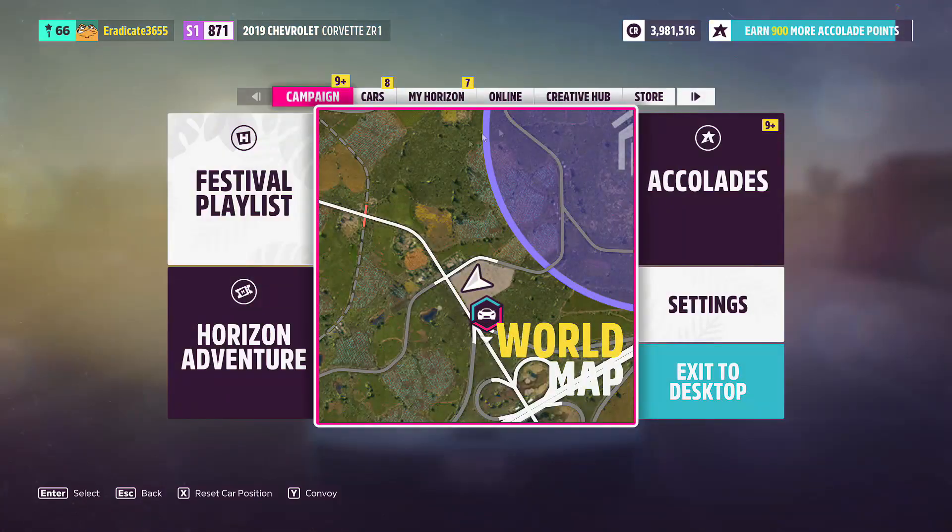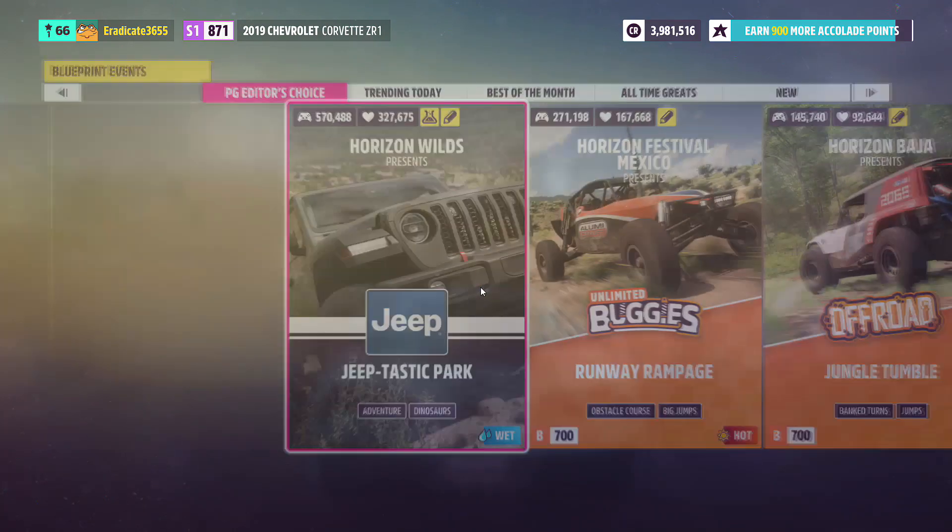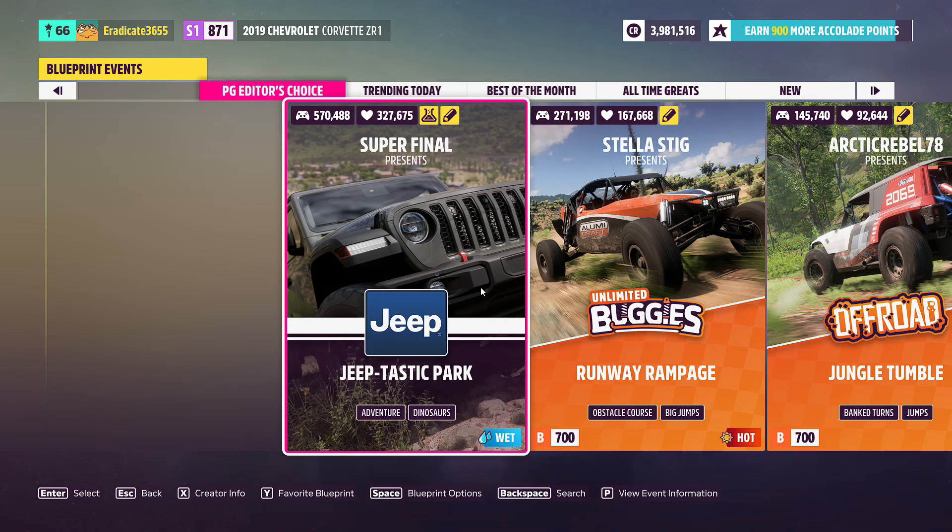First things first, go ahead and make sure you have the Lamborghini Sesto Elemento Forza Edition, and you're going to want to go to your car mastery and basically upgrade everything so that you can earn the most skill points during your races.